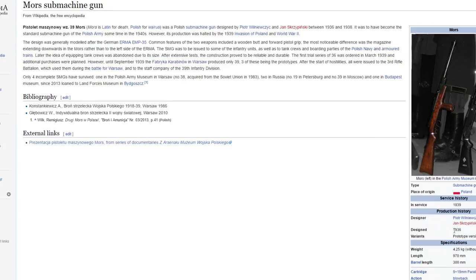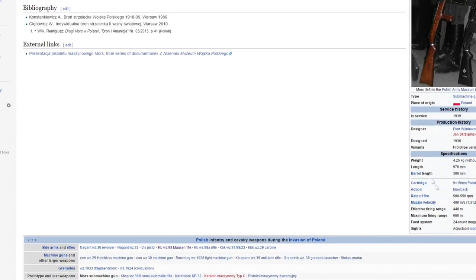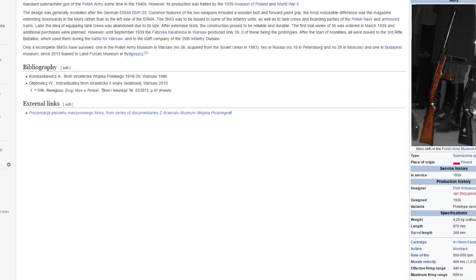The next up is the Mors submachine gun - the prototype version - which I'm guessing means it was made and put into combat immediately, maybe with really bad design. It was modeled after the German EMP 35. There's a lot of guns where other countries copied other countries' designs because they worked well. I don't know how well this one worked because it wasn't in many wars, but it was definitely made towards the World War 2 era so it could be a possibility.